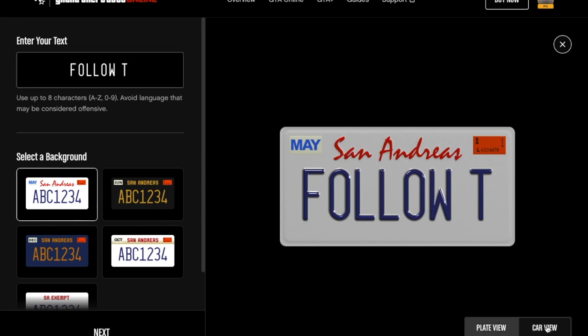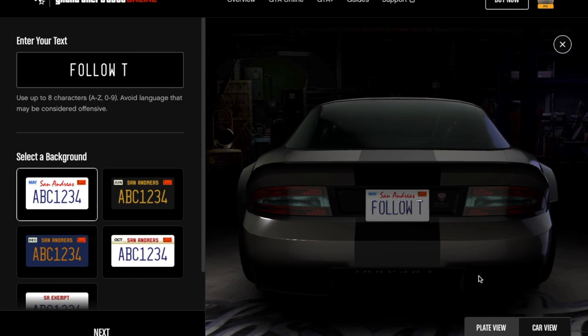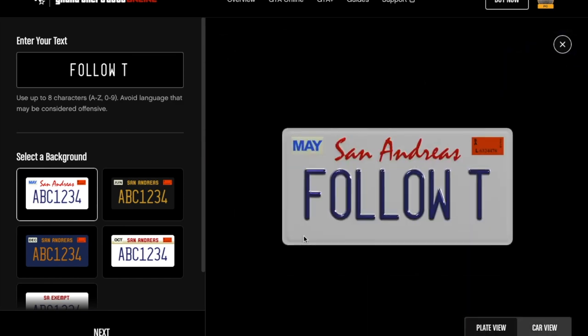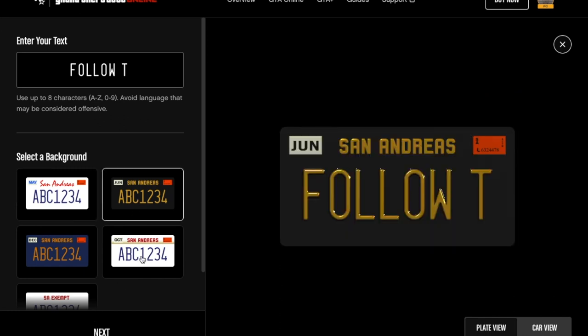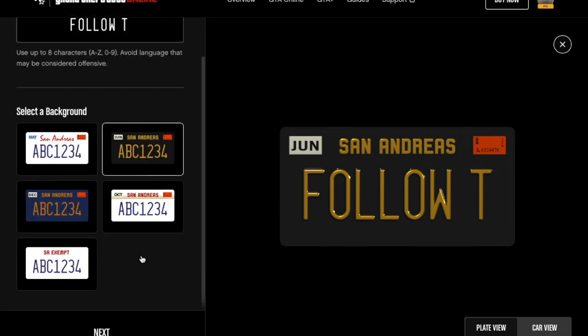So at this website, you have to sign in with your Rockstar Social Club ID — you have to sign in with the Rockstar Launcher. You may not have done that for a while, so you can get the car view, the plate view, etc. And when you're signed in on that website, then you are good to go to create them.